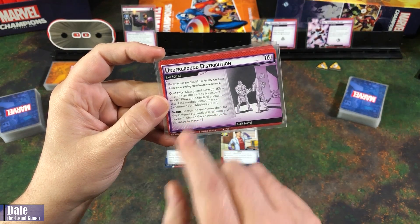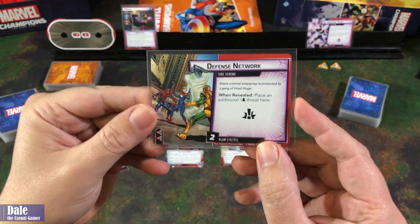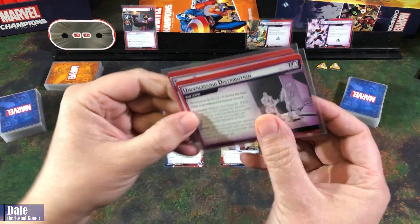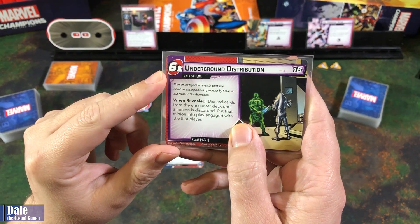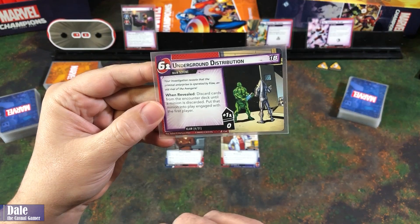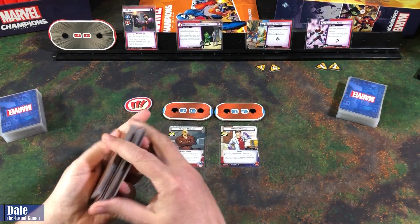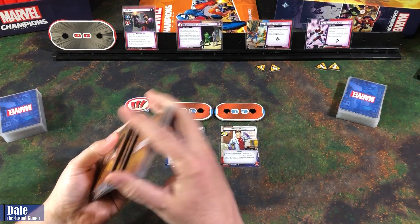For setup, we search the encounter deck for the defense network side scheme and put that in play. We've got that here, and it's coming in with 2 plus another 2 threat — so 4 there. For the underground distribution main scheme: 6 threat per player, so 12 on here. When revealed, we discard cards from the encounter deck until a minion is discarded, then put that minion into play engaged with the first player. We'll give the encounter stack one last shuffle and discard until we find the minion.